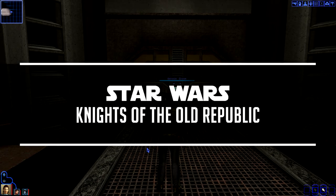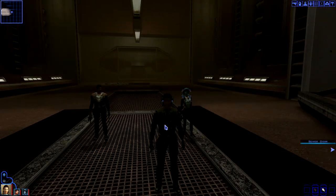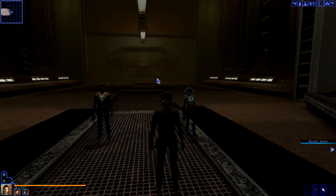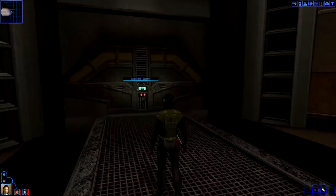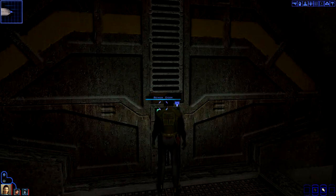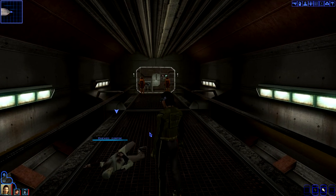Hello guys, welcome back. We conducted our little job in the sewers, defeated the rancor, saved Zaobar — mission helped us get here. Now what's next is to head up into the Vulcar base. Oh my god, there's a couple of corpses here.